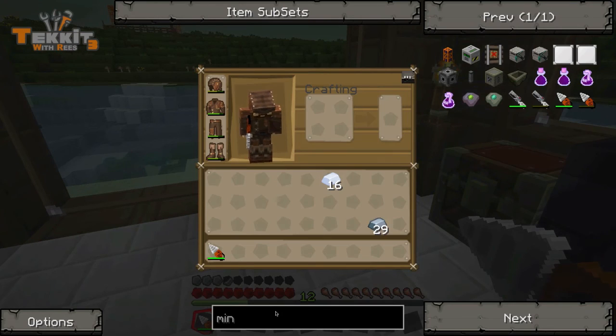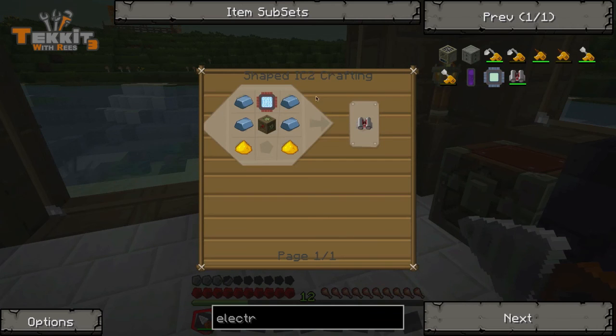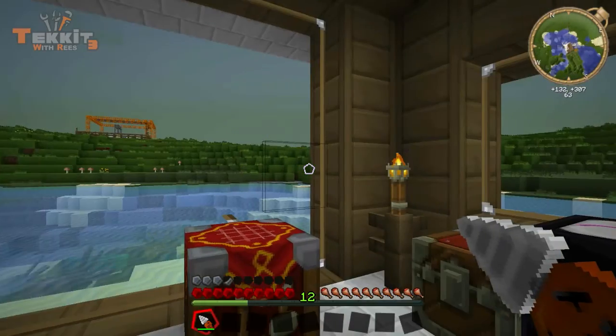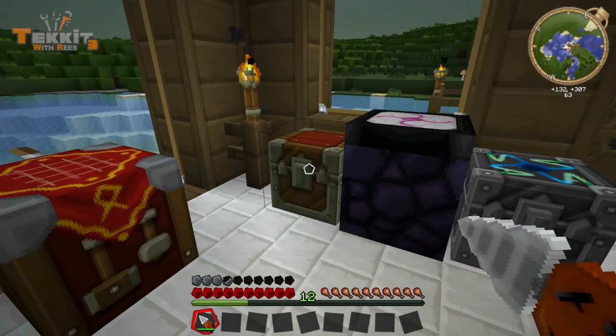So we're going to have to go to the nether eventually and get some glowstone if we're going to build one of those. Let's get onto the jetpack though. So we're looking for an electric jetpack, which is right there. And that's going to take one of those advanced circuits and some glowstone. More glowstone — in order to make one of those, we actually do have to go to the nether.